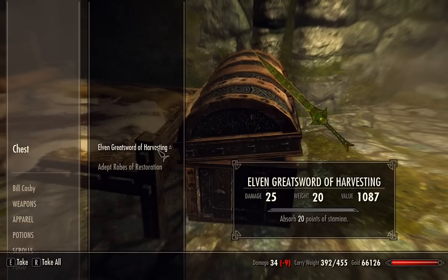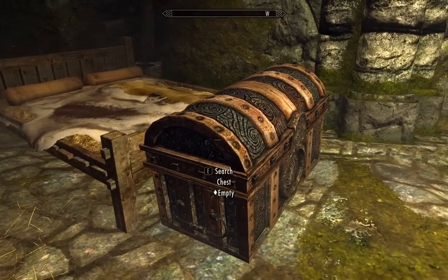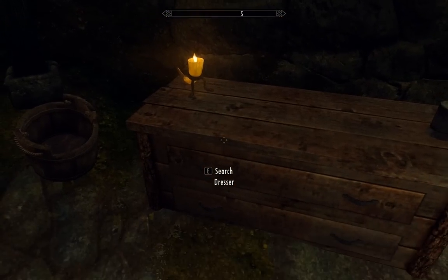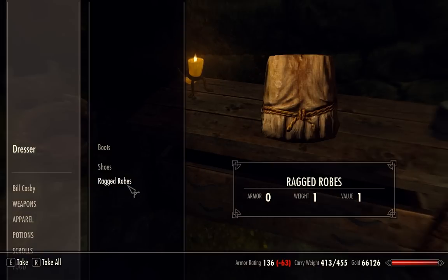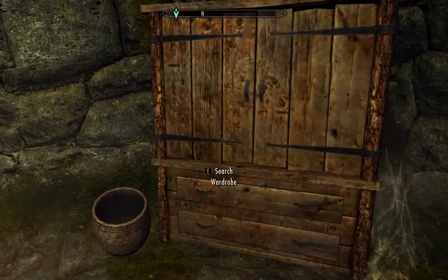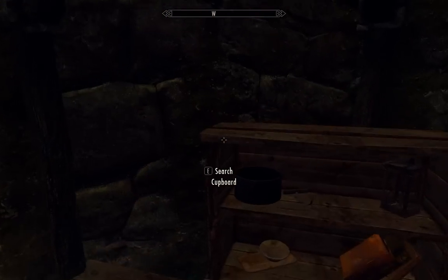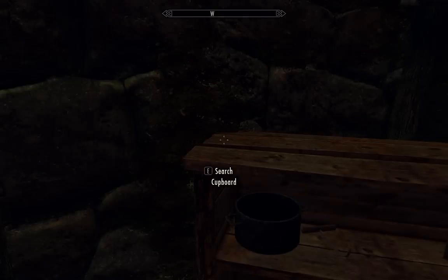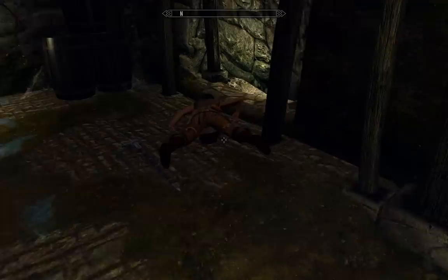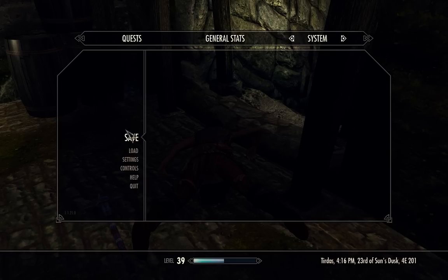Elven Great Sword of Harvesting — not bad. Adept Robes of Restoration — damn, those are expensive. Fort Neugrad Library Key — that seems like it'd be useful. Just a bucket, a wardrobe. There's actually something in this cupboard — nope, just crap. Let's see what's on the bandit chief. Bandit's journal. Another library key. Iron Warhammer of Draining. Don't have much room left.